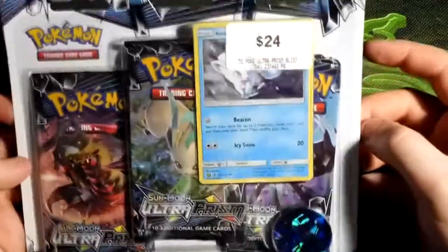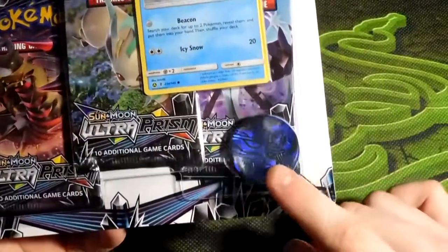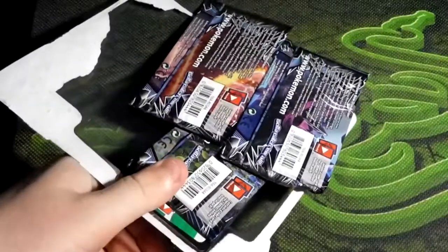Anyone who's familiar with this channel will know that's the entire reason I got this. It comes with this really cool Dialga coin, which I've never seen before — I'm really, really pleased with that. It looks really nice. My current record for Ultra Prism pulls is like two pulls out of like 25 packs. I've opened a fair amount off camera and still failed to pull anything significant. I really adore most of the cards in Ultra Prism, but I can't seem to pull any of them.